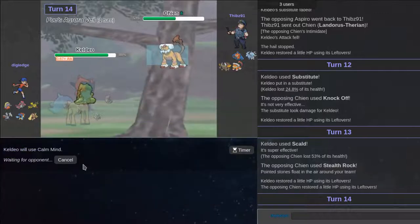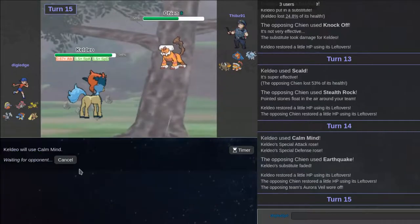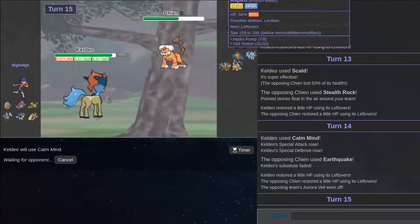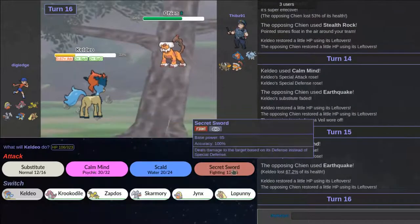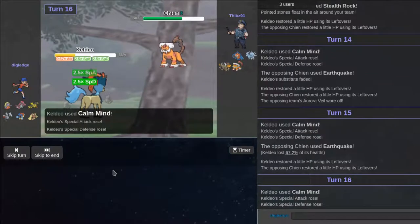I'm going to go for Calm Mind now — I'm going to scare him into spamming Earthquake. I really want Jeans to do its thing. Yeah, you can Earthquake me — go for the Earthquake. I really want Jeans to come out. I think Jeans can actually really do its work and I know I'm throwing the game away but I don't care. That did a lot. I'm going to press Calm Mind — he's thinking that I misclicked.